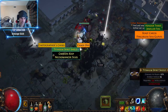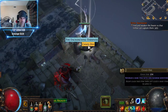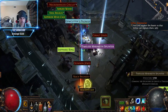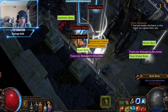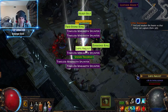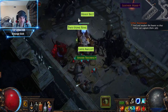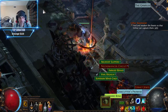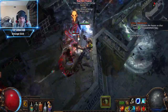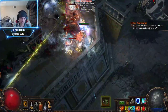Look at all that crap on the ground. Thank you, Lootfilter, for not making me have to see all this garbage. Double fossils, and they're all crap. It's kind of like delving — you get fossils, but they're all worth nothing 99% of the time.